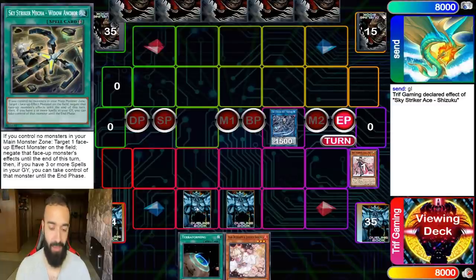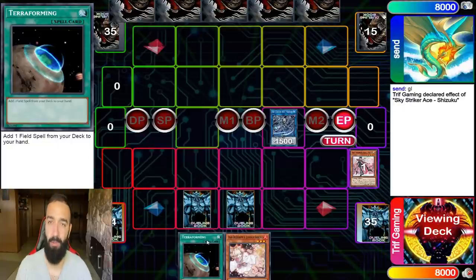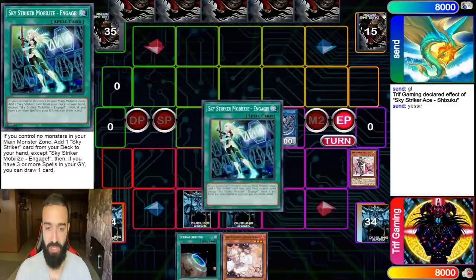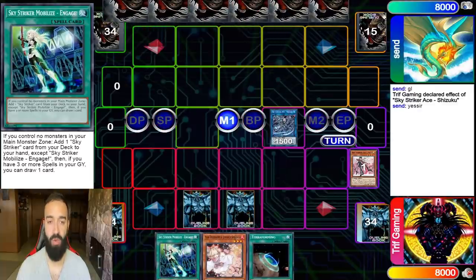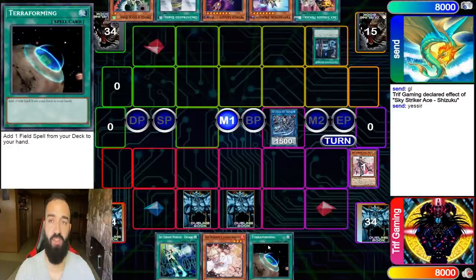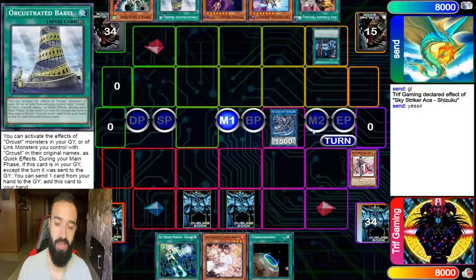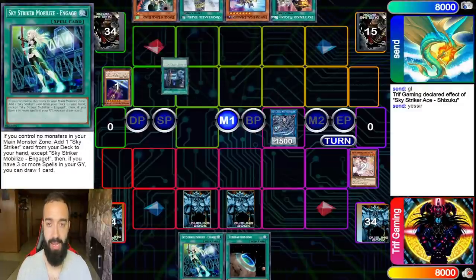I was happy with my three interruptions. I didn't know what he's playing so I opted not to use it. I get Engage and I'm set — I just wait. We're going to see what he's playing. He's playing Sky Striker Orcus. I should have activated Terraforming for Area Zero in case he had Droll — I could bait Droll and it wouldn't matter. Sometimes it's a good play to bait Droll.